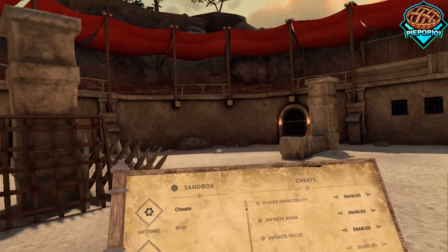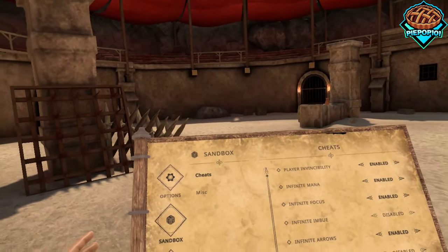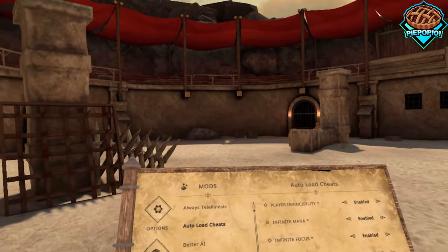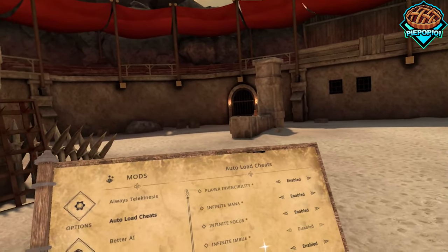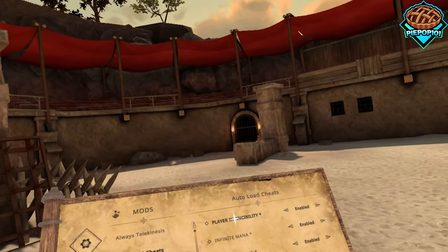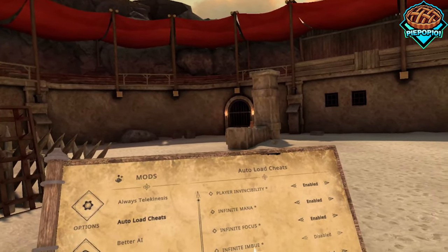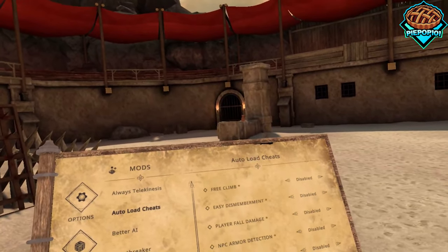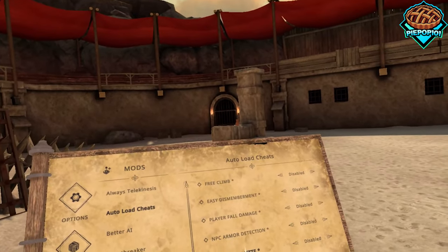I don't know about you guys, but the normal sandbox cheats, they just always turn off every single time I go back into the game and close out. So what I did was I updated this with a few new features: we have obviously our invincibility, infinite mana, infinite focus, infinite imbue, infinite arrows, free climb, easier dismemberment, no fall damage, no armor detection, and the health vignette.